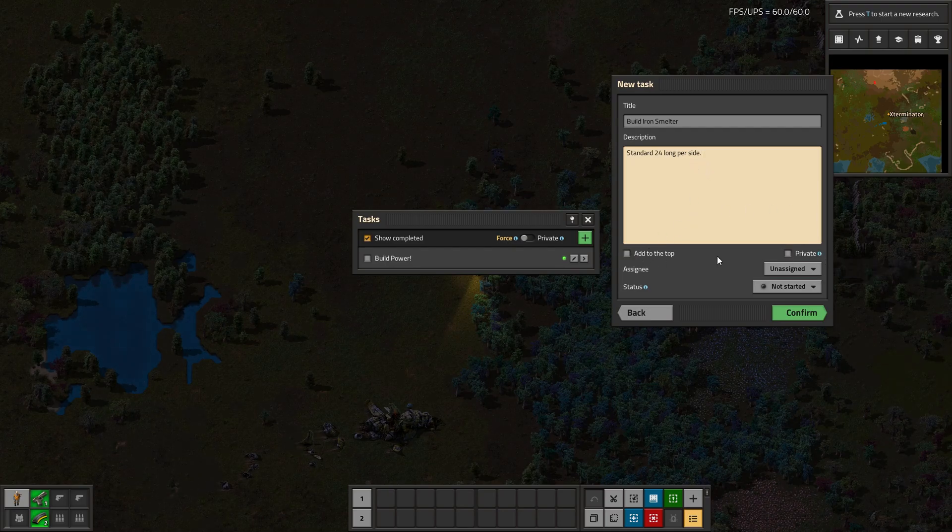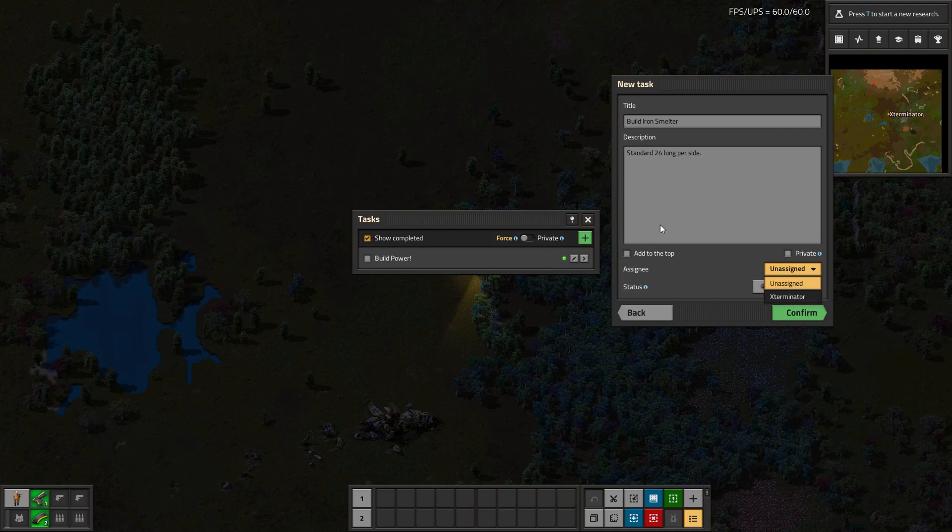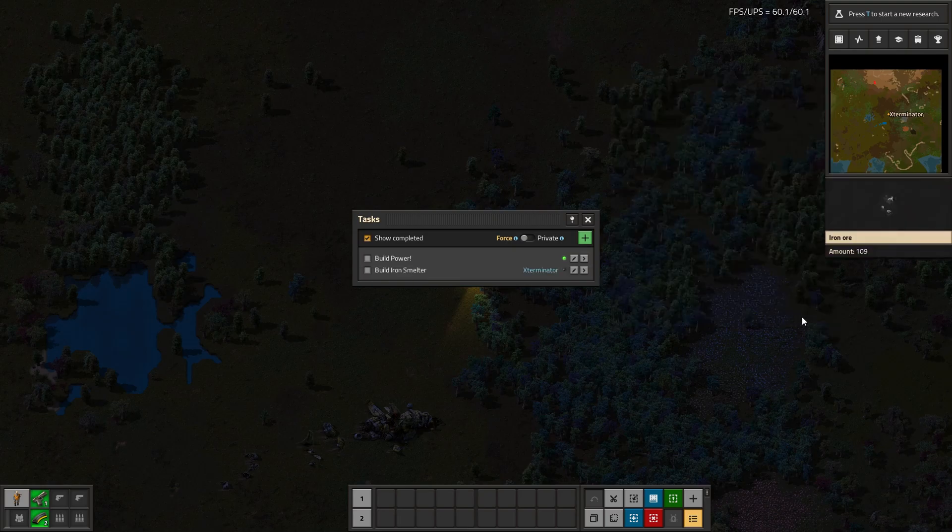You can make it private if you want. If there were more people here, you could assign this to someone, or just leave it unassigned — I'm going to assign this to myself. And then the status: you can do not started, in progress, paused, or blocked. I'm going to leave it as not started just for demonstration purposes. And I'll add it. You can see it shows who it's assigned to, which is fantastic. And then you can check it on and off.